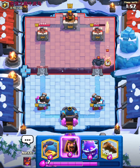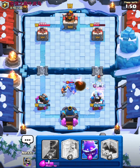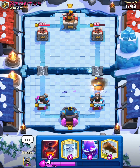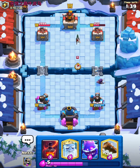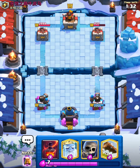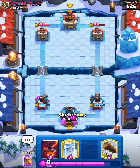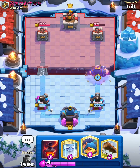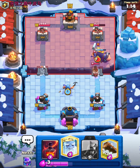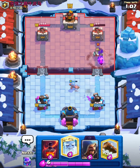Okay, if I just Fisherman this and Wizard here — not horrible. We are in a damage lead. E-Spirit and we're fine. Let's see, Skeletons — and we're going to Royal Giant, maybe catch a PEKKA. That's actually interesting — no way! Nice, he doesn't play his PEKKA.